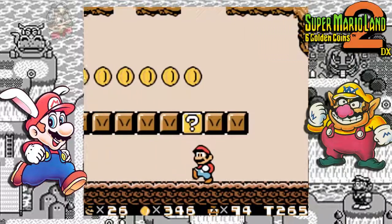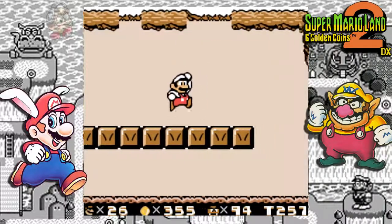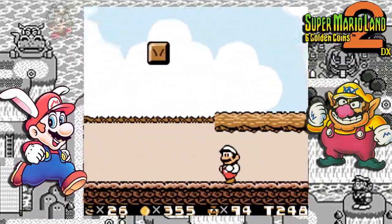More coins. Let's collect the fire flower and become a bit bigger and badder. Of course we can't go across from here — we're not tall enough, we need to go around.